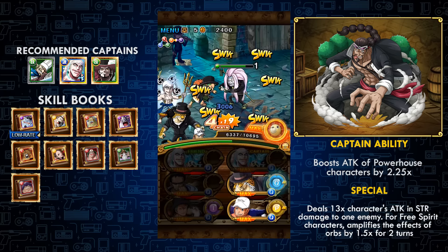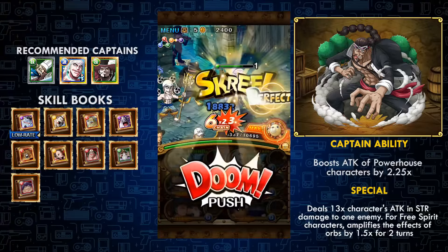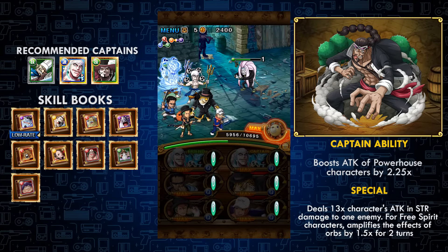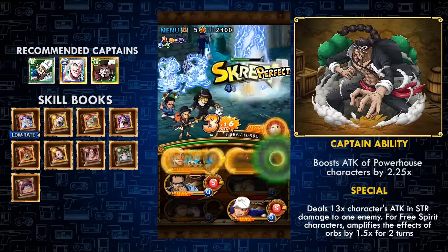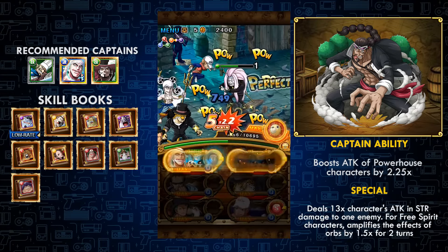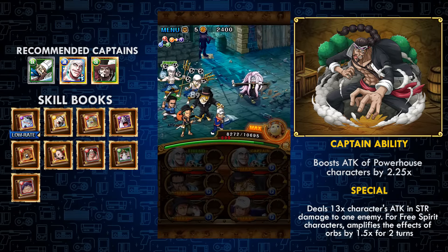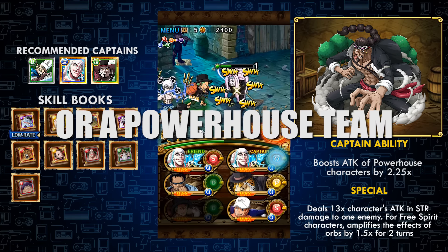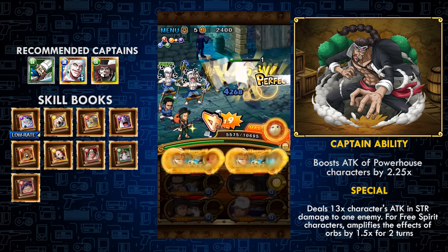Kumidori isn't the greatest character to get, but this Fortnite is mostly for sockets outside of Jabra. Jabra is a decent unit — he boosts free spirit units' orbs for two turns by 1.5 times, which is pretty strong. Free spirit didn't really have a great orb booster before this guy came to global that was free anyway. If you had Sengoku or Pinky that was good, but now you have a chance. He has 2000 HP and 1200 attack, which is pretty good.